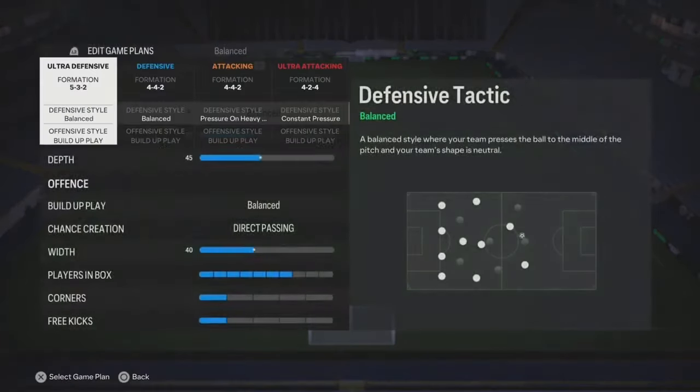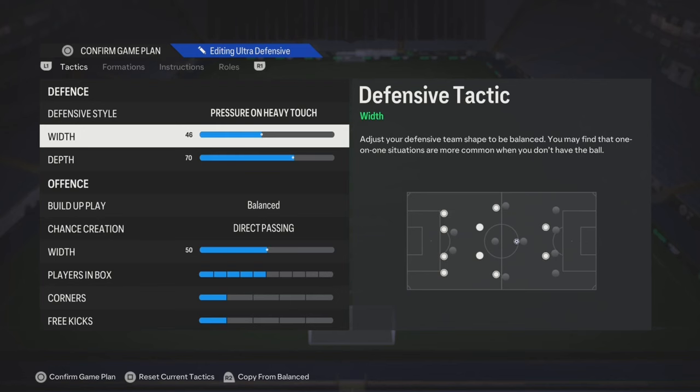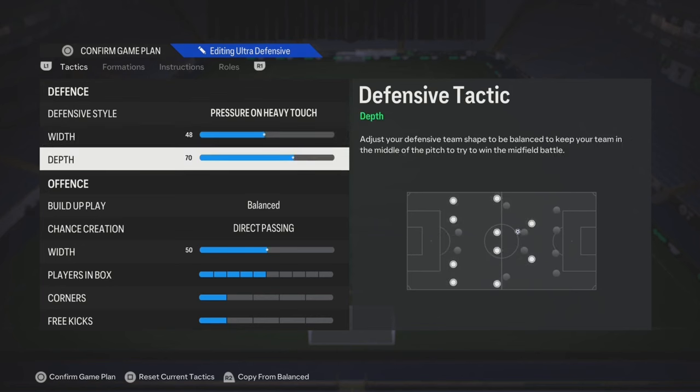What's up y'all? We got 5-3-2 custom tactics. For the width, I think anywhere from 40 to 48 is fine, so start off with 48.